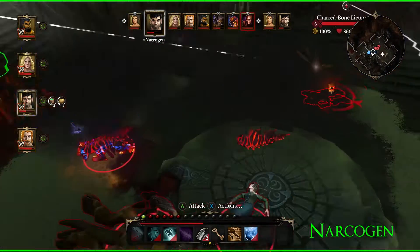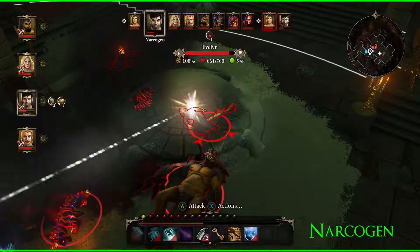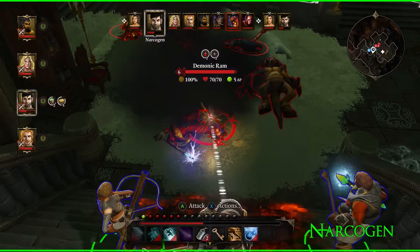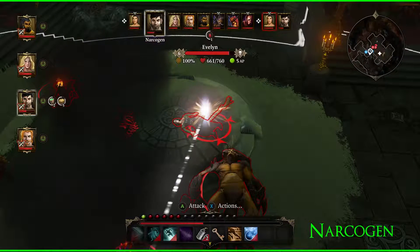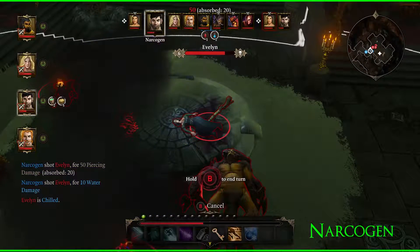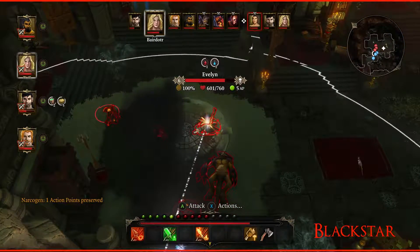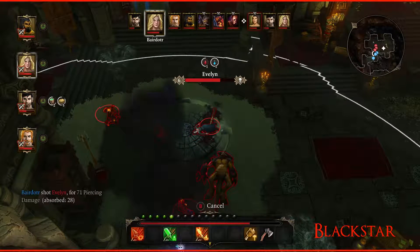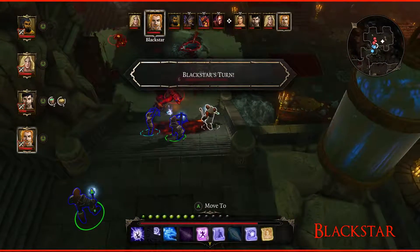Evelyn has 660 out of 760 — we haven't hit her once. We've got to start damaging her because she's just going to spawn billions of other things, just like the guy outside. She's down and frozen though, so she'll take maximum damage right now. We've got to put damage in while we can. I'm going to target her. She's already almost down to half health.